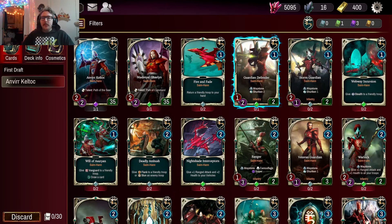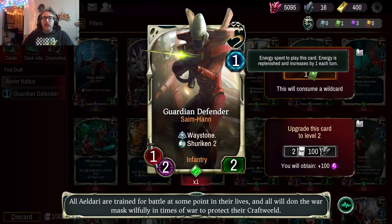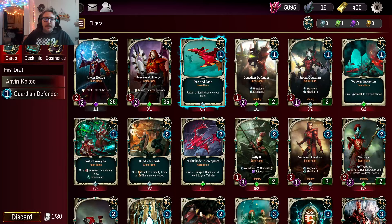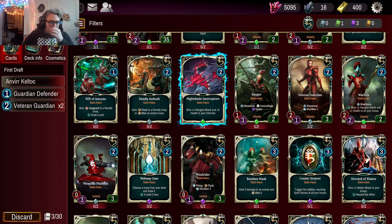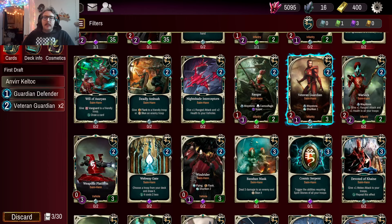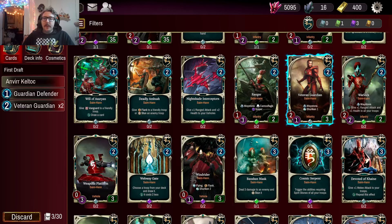In the early game, Guardian Defender is a perfectly serviceable card. It leaves behind a waystone, and if it doesn't get cleared it can hit a unit for four damage for one energy, which seems decent. Varon Guardian is also reasonable - it's got Shuriken so it can hit for three on offense, it's two energy with three health so not every warlord can clear it, and it leaves behind a waystone. Waystones are your currency to buff everything else in the deck.